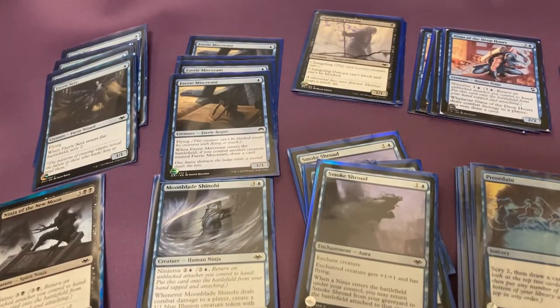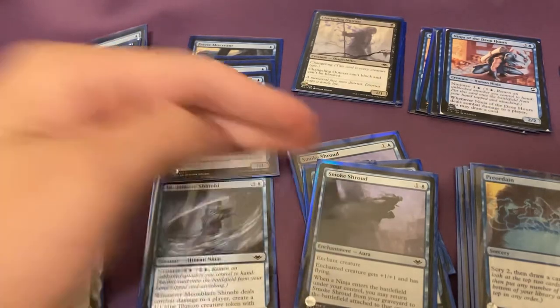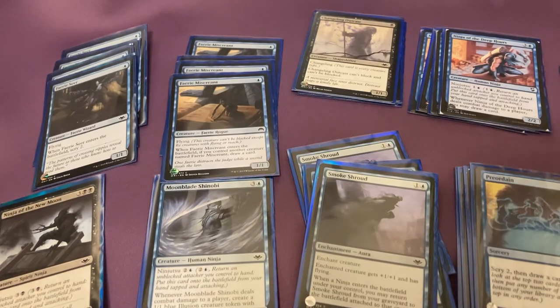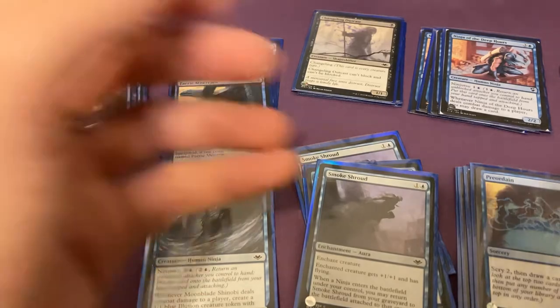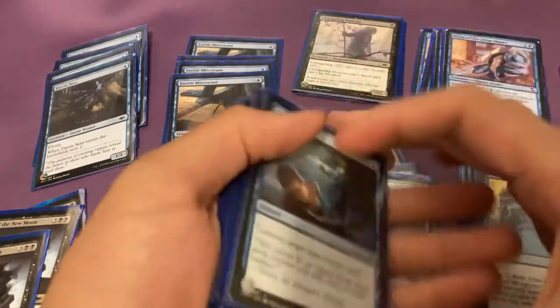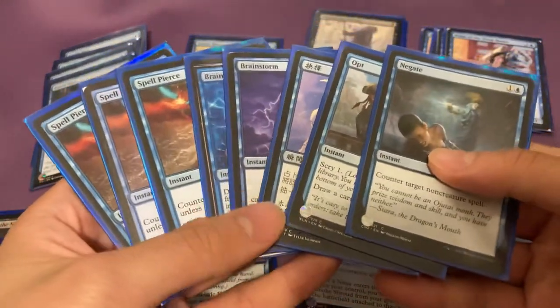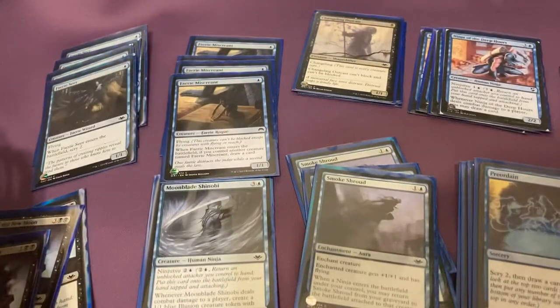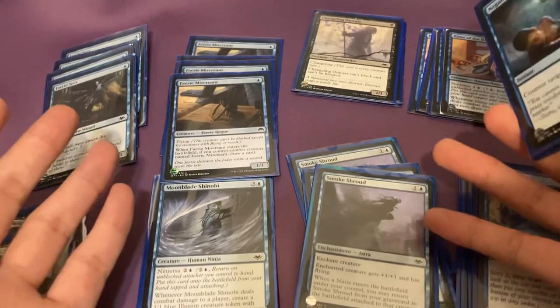This deck in total cost me about $5, though I already had some of these. The most expensive cards are probably Ninja of the Deep Hours since a lot of people play that, and Counterspell which is about a buck or two. Don't blindly follow decklists out there — analyze what meta you're playing, your playgroup, and build around that. These flex spots are easy to swap, but the core is most likely just these creatures — the ninjas are the meat of the deck.